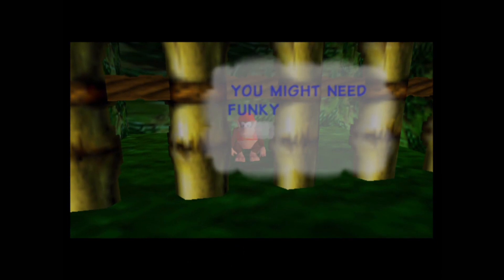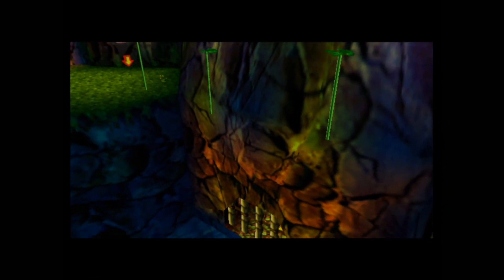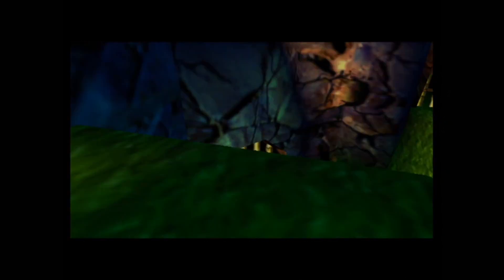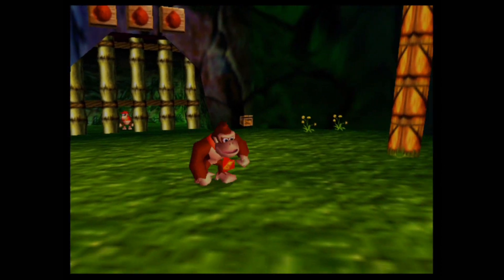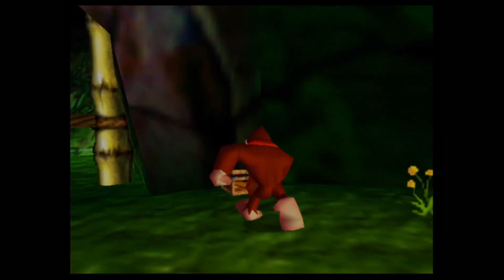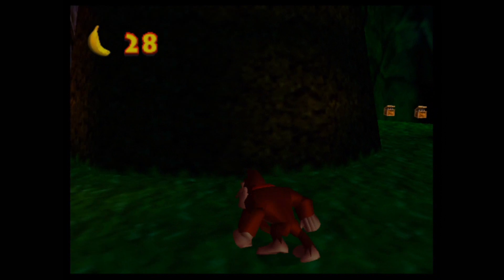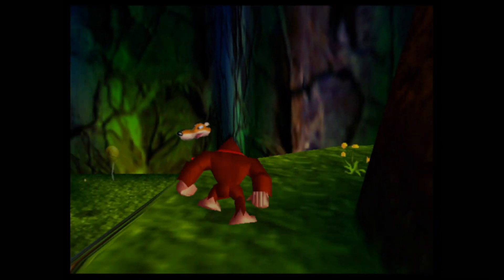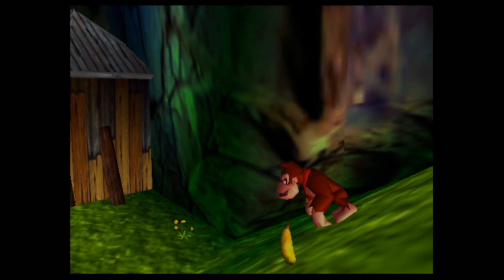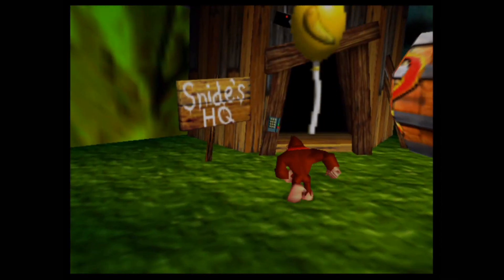Diddy is telling us we need to activate not only one but three coconut symbol switches. If you do so, you'll be able to open up certain areas. I'll mainly be focusing on finding more numbered banana pads to make the actual backtracking not so much of an issue.